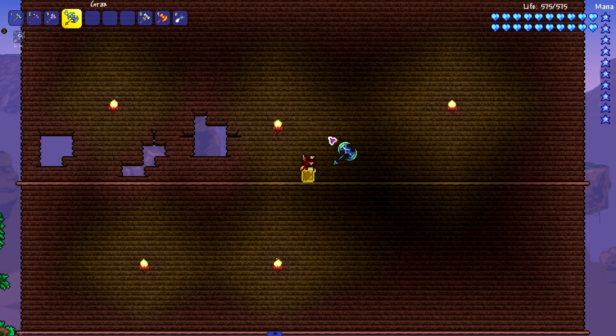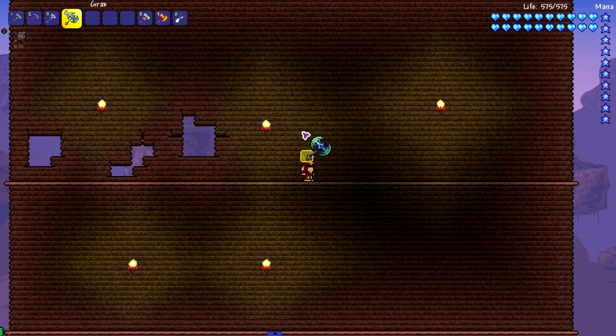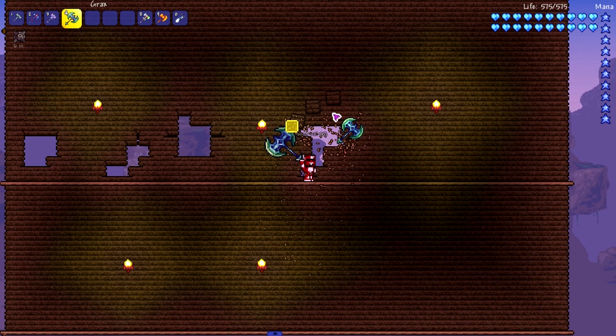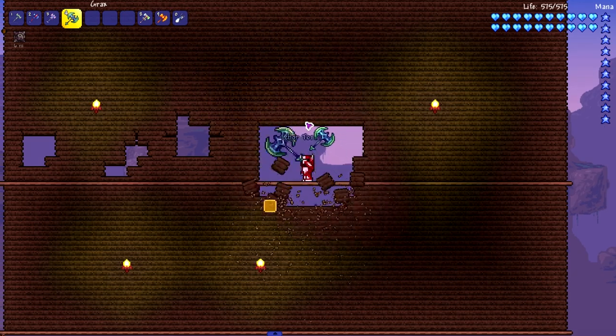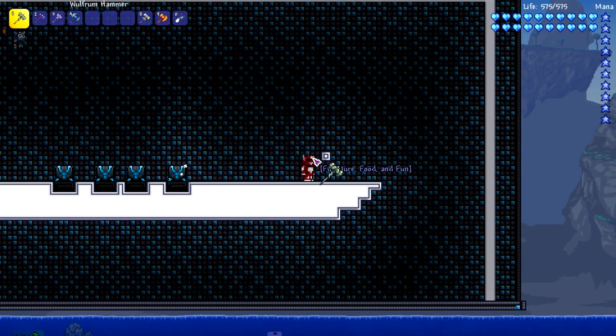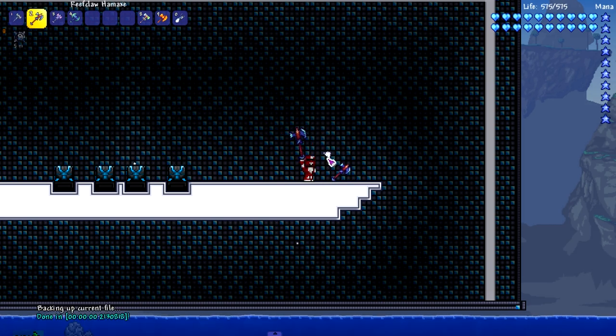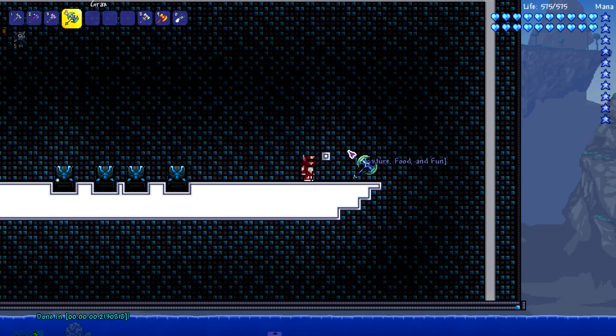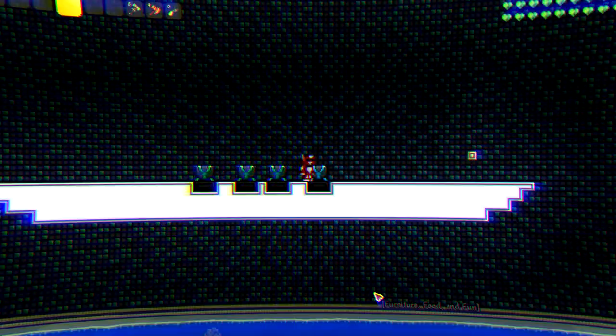The Grax — come on, you're an axe, a melee weapon, and a hammer, you gotta show out. And yes, the Grax delivers as expected! For sloping blocks, the Calamity hammers besides the Grax are all kind of slow. I'd rather use a vanilla hammer over most Calamity ones. But the Grax is just top tier all around.